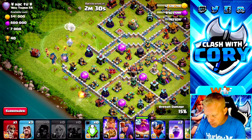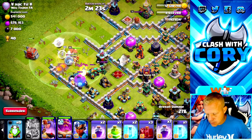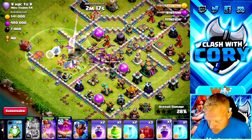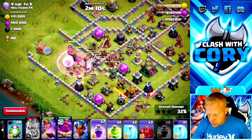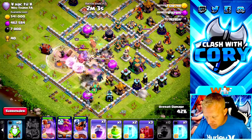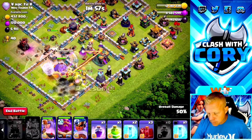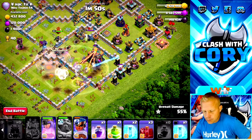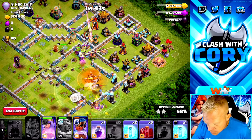We open up both compartments and get the queen in there with this crew as well. The scattershot is on the Pekkas so I'm not too worried about popping the grand warden ability yet. This is going quite nicely. Clan castle troops are coming out, so we're going to rage up the Super Wizards and Pekkas — they should bust through right there. We drop the RC on the side; core troops are doing amazing tanking. We don't even need the grand warden ability yet, but let's go ahead and pop it. Then drop a jump right here.